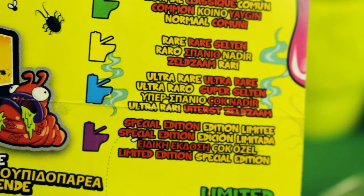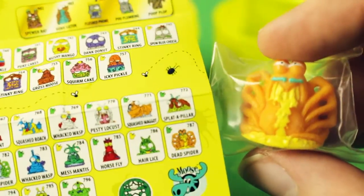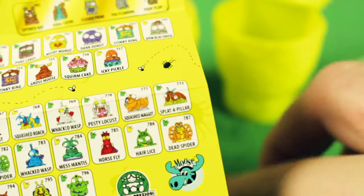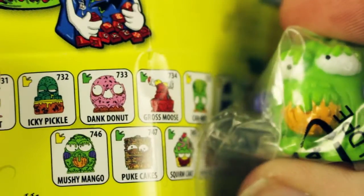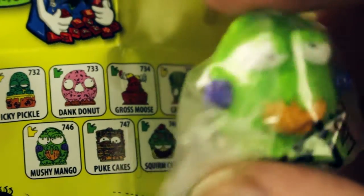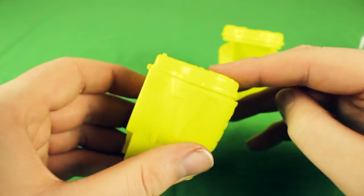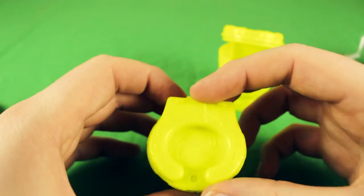Purple is special edition - I missed that. So we've got Dead Spider, he's a common, so we're not too interested in him. And that's Mushy Mango - I'll take them out of the packs at the end and take a look. Mushy Mango is yellow, which is a rare. It looks more like a toilet than a trash can - oh, that's what it is, a toilet! Eeew, nasty!